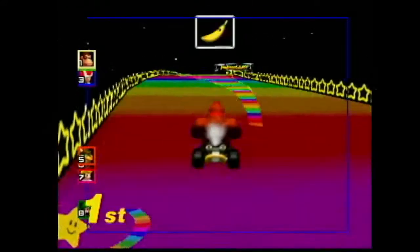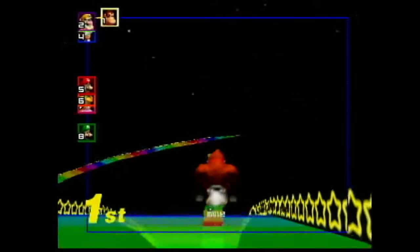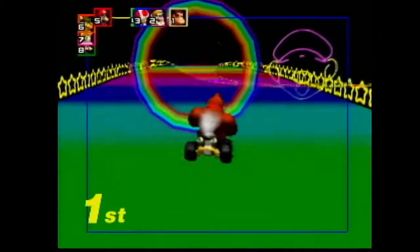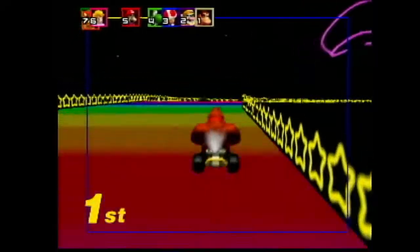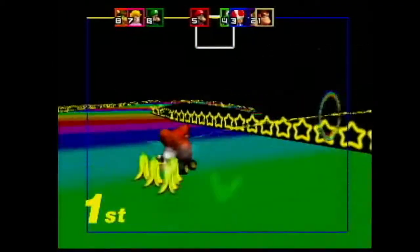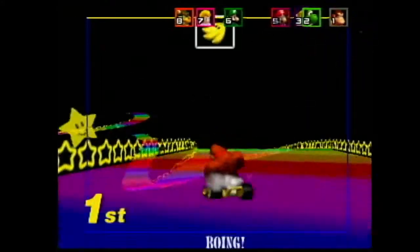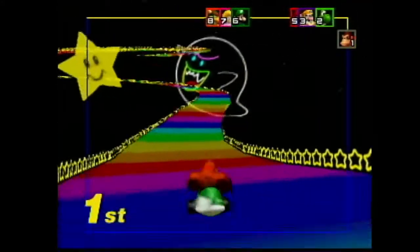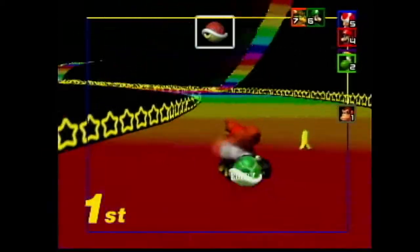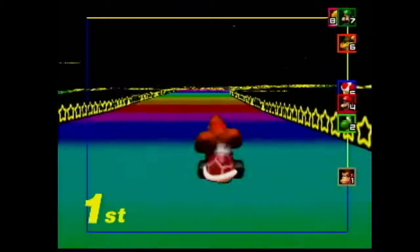I always love the music of this one — I actually have it on my phone. Very peaceful and calming. I believe there's one of those rainbow circle things from Super Mario 64. A bunch of banana peels — okay, that'll slow them down a bit. So here's where you end up if you do the shortcut normally. I've seen some videos where they take a much sharper angle and end up right here on this curve — very, very difficult to do.